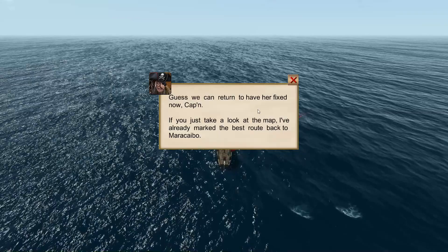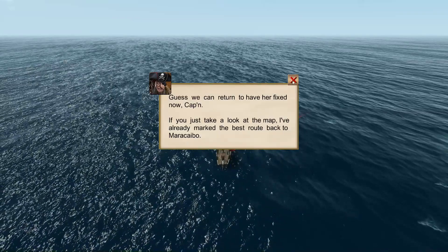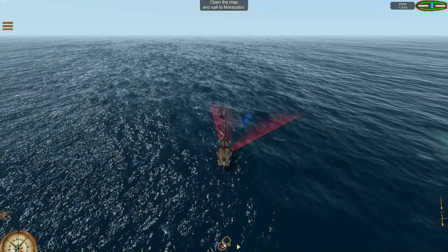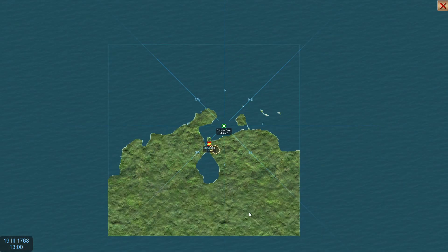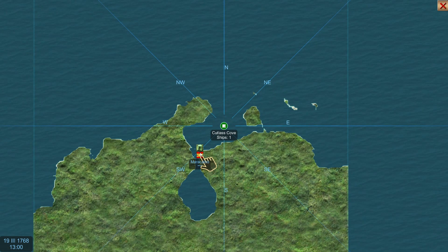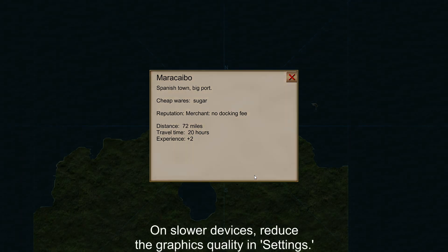If you just take a look at the map, I've already marked the best route back to Maracaibo. Let's have a look at our map - this is what we've got so far. If we click on Maracaibo: Spanish Town, Big Port, cheap wares, sugar, reputation, merchant, no docking fee. Distance 72 miles, experience plus two. Let's set sail.